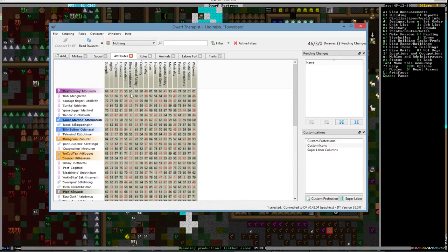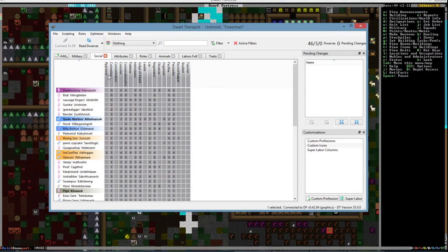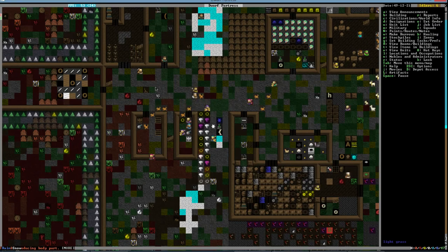It's creativity — Death Colony is a creative guy, and Bob, Sausage Fingers, Sun Ike. There's a comedian — that might be a good thing to have in there. We're going to throw Sun Ike in there; he seems to have a lot of social skills.